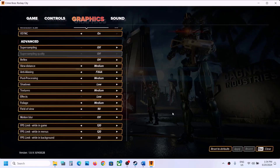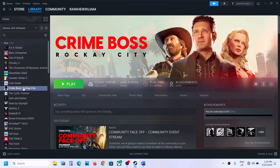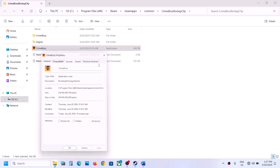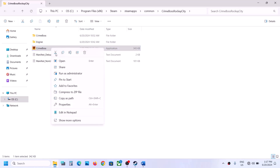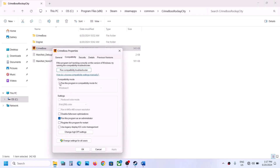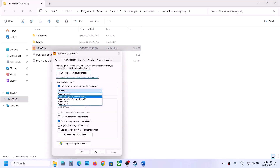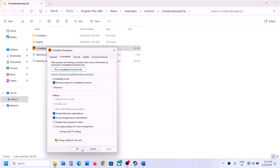The next step is to run the game as administrator from the game installation folder. Right click the game in Steam, select Manage, then Browse Local Files. Right click the game EXE, select Properties, go to the Compatibility tab, and check Run this program as an administrator, then Apply and OK. If still not working, try selecting Windows 8 or Windows 7 compatibility mode, or check Disable Fullscreen Optimizations.